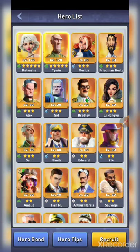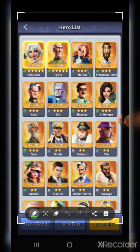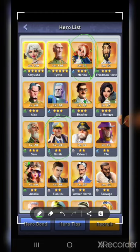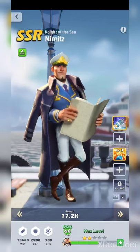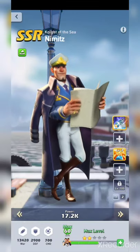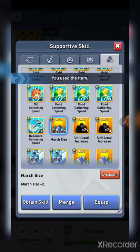The first thing you need to do is go into your heroes. No matter what, if you're looking to maximize, you need to have Merida and you need to have Nimitz or Basil. These two heroes in combination, if they're high enough level, will be your top hitters. Early on, Merida and Nimitz will be the top attackers. Basil is pretty interchangeable with Nimitz for almost everything. You'll also want to set up march sizes so you can have a bigger march.